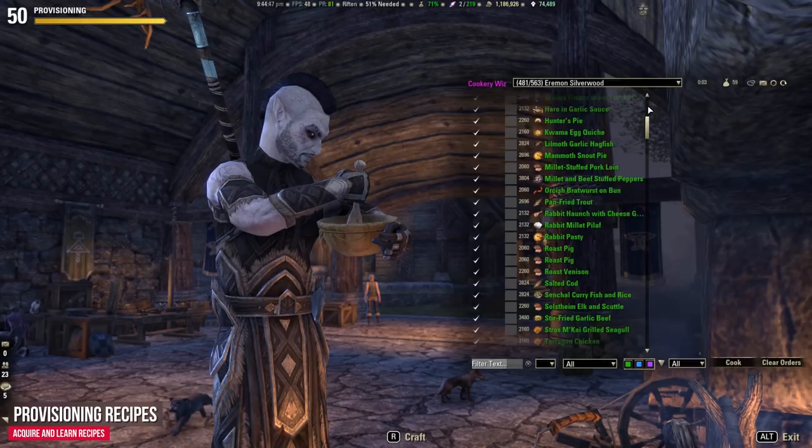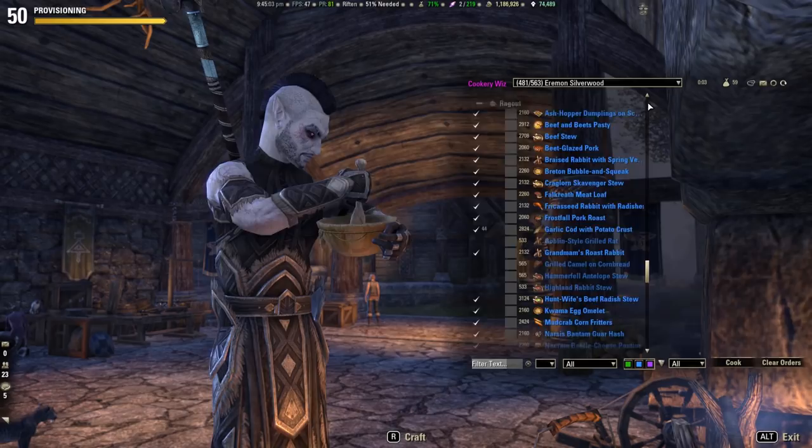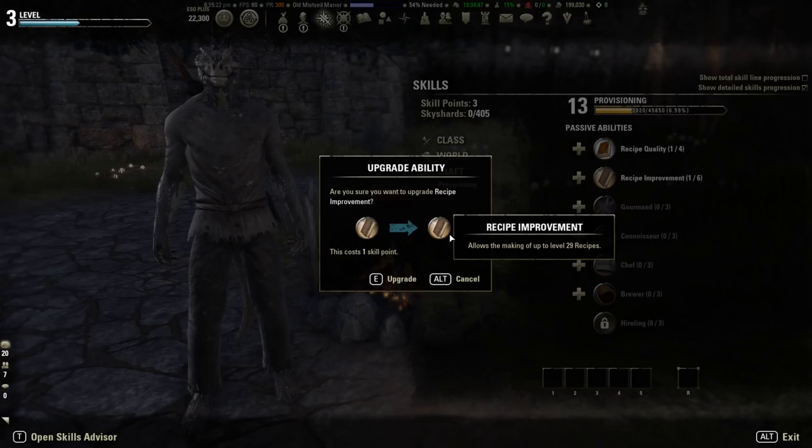Before we are able to start cooking our first meal we have to find and learn cooking recipes. There are currently up to 563 different recipes to collect. At the start you can only cook meals with recipes between level 1 to 19, but if you increase your provisioning skill line and invest into Recipe Improvement you will be able to cook higher-level recipes too.